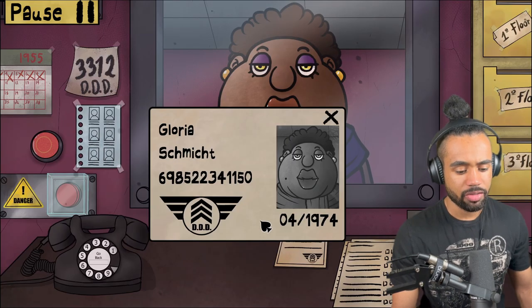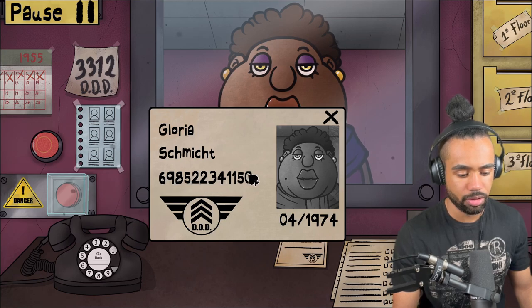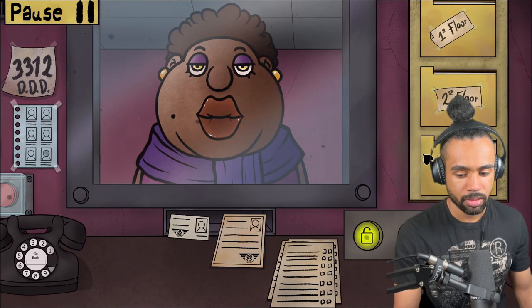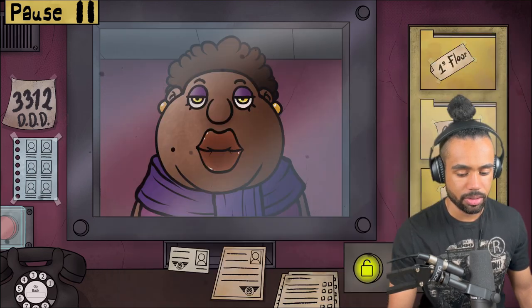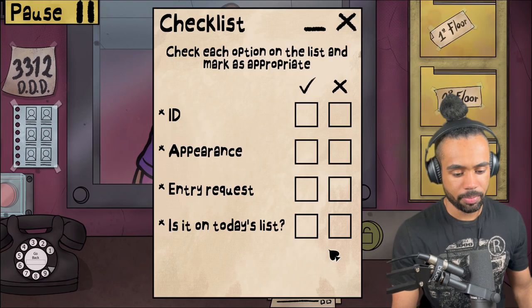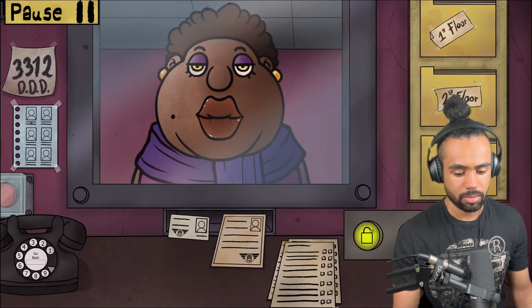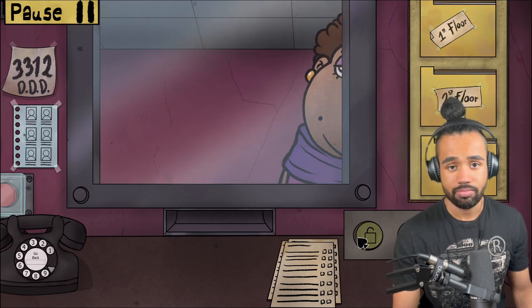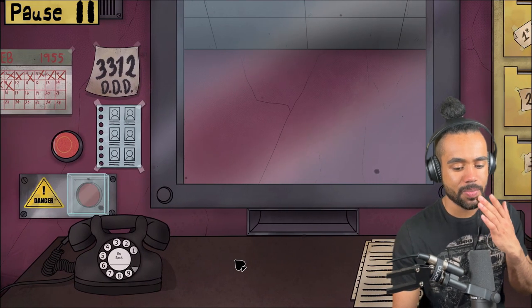I've just realized you actually have to check the IDs. Six nine eight five two two three four one one five zero. Checking: six nine eight five two two three four one one five zero - that matches. Welcome! I'm getting the hang of this.